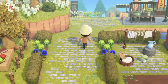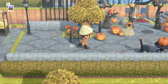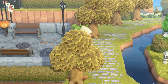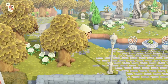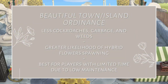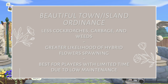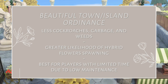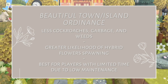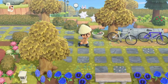The third thing to do is to pick a land ordinance. Ordinances basically control the operational hours and functions of your island and can be changed by speaking with Isabelle, taking effect the following day at 5am. First, we have the Beautiful Island ordinance, which reduces the appearance of cockroaches, weeds, and garbage. There's also a greater likelihood of hybrids spawning and villagers will put in additional effort to water flowers more often. This is also best for players with limited time because there is less maintenance in the overall appearance of the island.